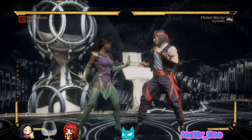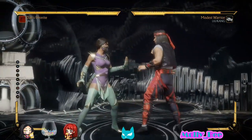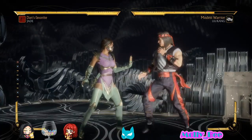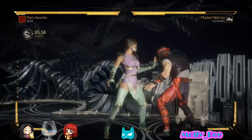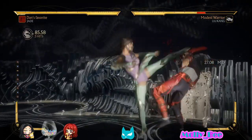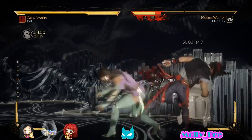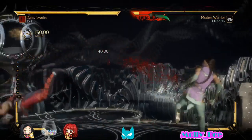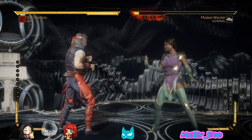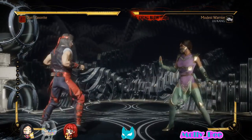Jade's best punish if you're up close is the back 3, 4, 3 string. It starts with back 3, a good mid that's relatively fast, and it can punish a lot of stuff including Scorpion's teleport. It also has a handful of follow-ups so you can confuse your opponent: you can end it with 4, end it with Delia's, go into air glaive, or walk up and grab. It's a very useful move with lots of different options. If you're gonna learn one string to start off with, back 3, 4, 3 is the one.